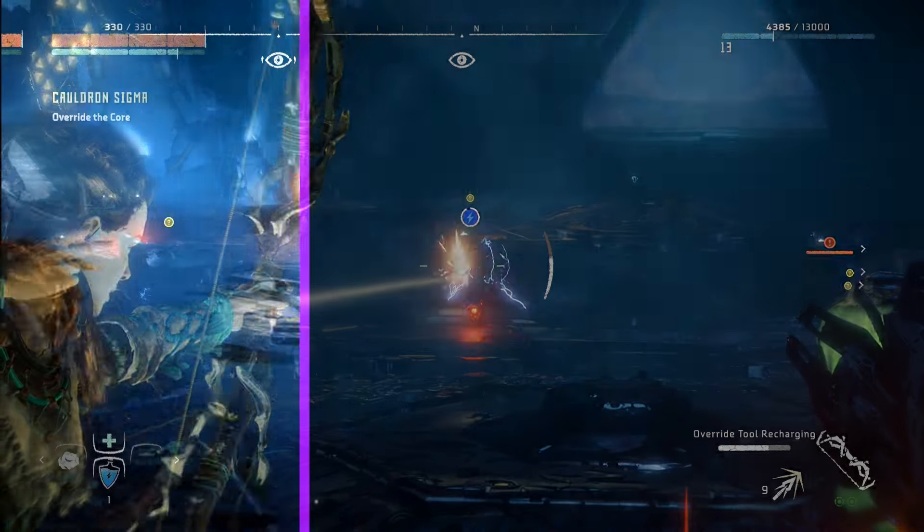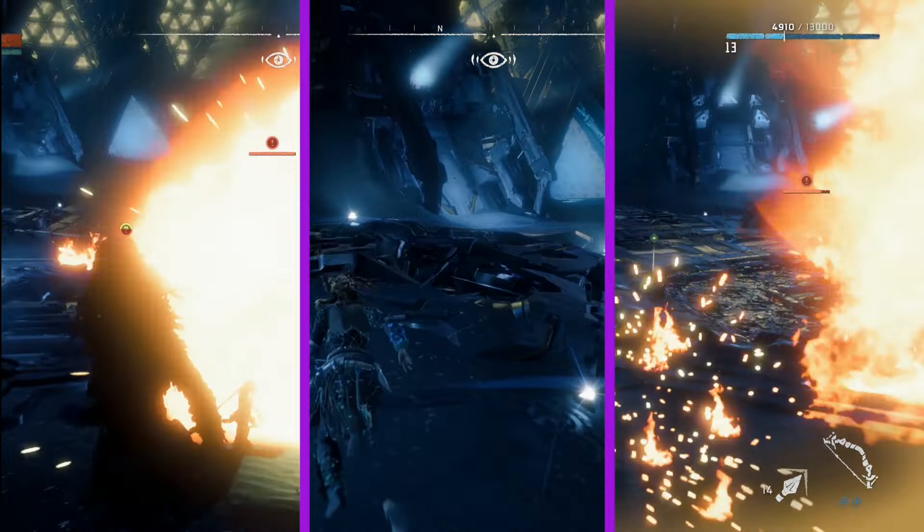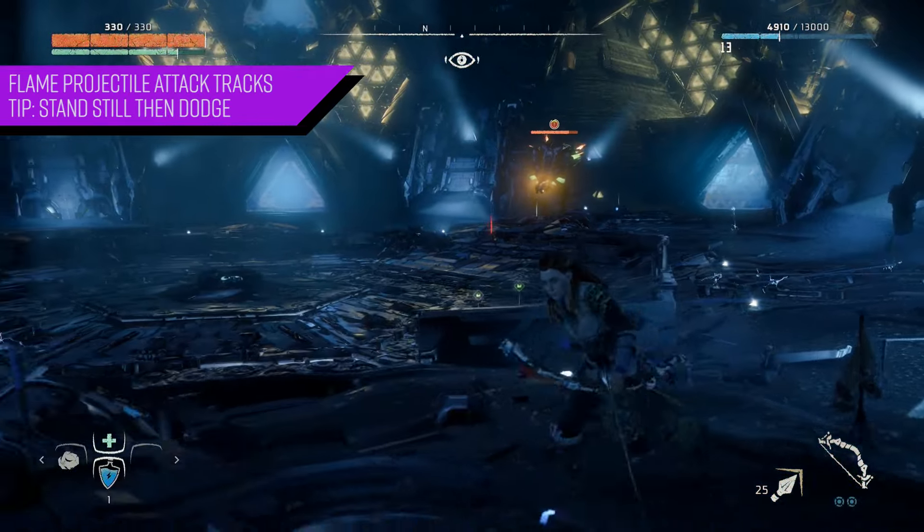The Fire Bellowback has three main attacks to look out for. The first is the projectile flame attack, the second is the rhino charge, and the third is the constant flamethrower attack. All three attacks can be devastating and deadly depending on when they catch you.